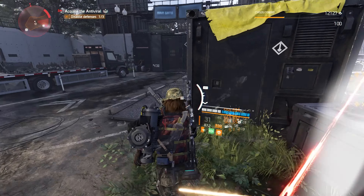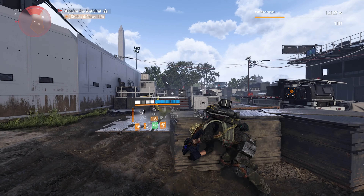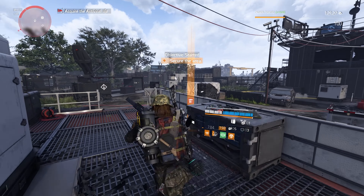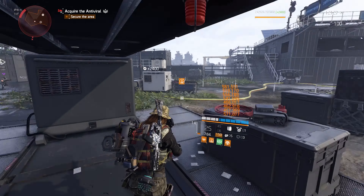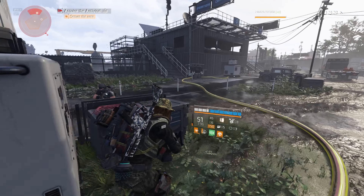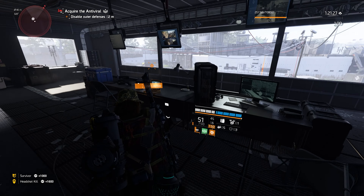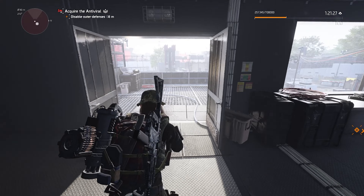For recording this I originally started on heroic with three directives, thinking it would be fine — this build had been promised to work. I couldn't do it. I basically rage quit, turned the directives off, went back in on just normal heroic with no directives, and it was still an absolute struggle. For most ads — your reds and purples — it was fine, but the moment an elite came along, or a chunga, or heaven forbid a warhound, it was essentially game over.